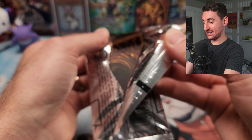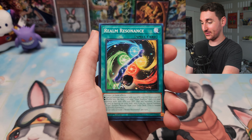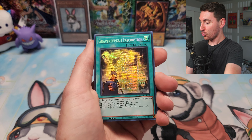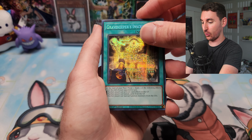Last pack — our secret rares were pretty not good over the course of the whole case, and we doubled up on Cypher. No Exodia completion either. That's going to be it for our case opening today. Definitely make sure to like the video on your way out, subscribe to the channel for more awesome content, and don't forget to enter that giveaway by leaving a comment in the comment section below.